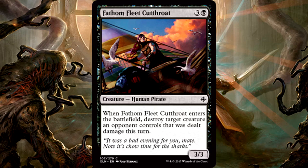Fathom Fleet Cutthroat is four mana for a 3/3 human pirate. When it enters the battlefield, destroy a target creature an opponent controls that was dealt damage this turn. The Cutthroat requires combat on your opponent's part for the trigger to be useful, but in a limited format like this, I don't see that being a huge problem. Worst case scenario, you forego the trigger and it's still a 3/3 warm body. Even if you only get to utilize the trigger 50% of the time, the Cutthroat is worth inclusion in most black decks, especially aggressive ones.